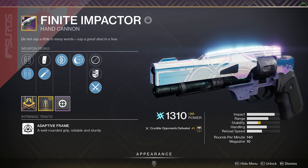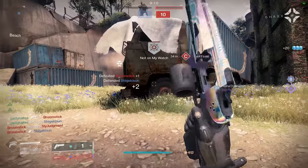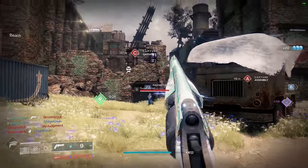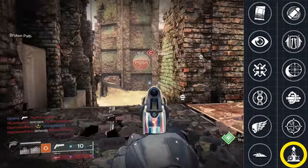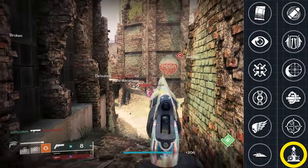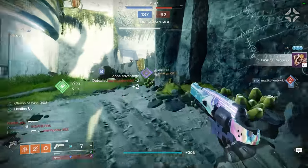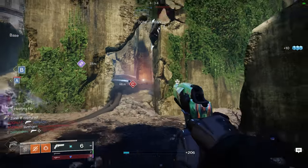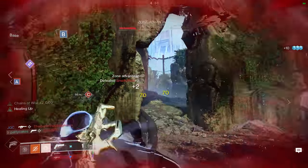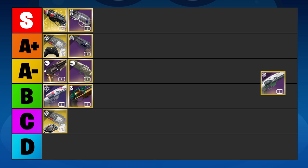The Finite Impactor is a 140rpm hand cannon from the Iron Banner that sits in the energy slot. Unfortunately, I don't have a whole lot of good things to say about this one — for most cases, the other hand cannons just do its job a thousand times better. The most unique thing about the Finite Impactor is that it gets Elemental Capacitor in the 4th slot. You can get a huge stability boost from a void subclass, and on arc subclasses the handling boost is quite awesome as it can restore the pre-nerf quickdraw feel. But it turns out it might be a bit problematic to center your entire kit around the arc flavor. I'm going to go C tier for this hand cannon — the stats are mediocre, and the only thing really saving it from D tier is the fact that it's a 140rpm hand cannon.